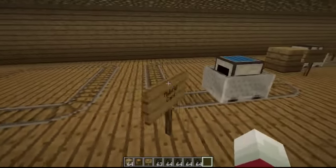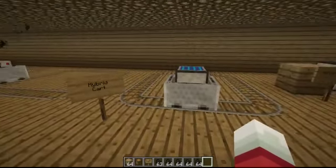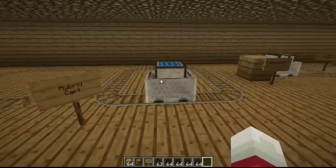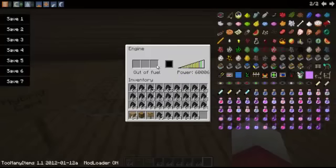There's the hybrid cart, which is basically like any cart with engine but you also have solar power. You can put fuel to make it work, or set it to only work on electricity by right-clicking. You can also set it to half fuel, half solar, and there are other options like these.